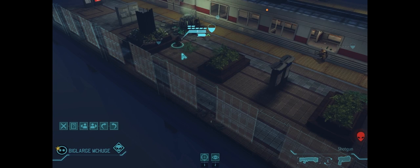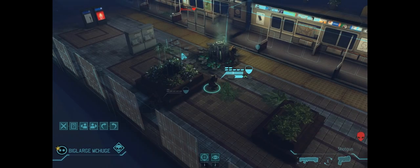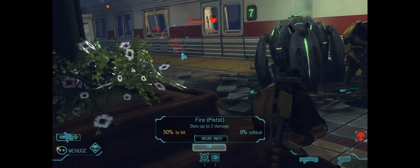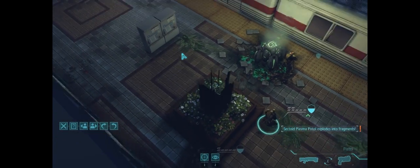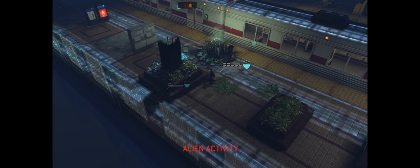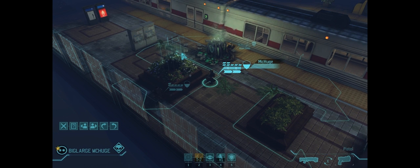We'll see if maybe the pistol can get close enough to take him out, because the shotgun's only going to have a very small chance — 38% right there. 50% chance. This is big. He basically holds the life of his teammate in his hands and I think it's going to work out. Awesome. So that is two sectoids down.